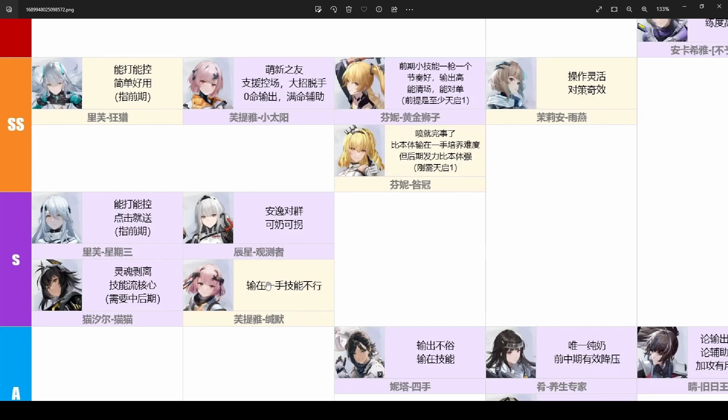Next on the S-tier is the five-star Fridia. I don't have her and she wasn't in the beta, so I don't have a clue what she does — I think she might be a shielder. It is pretty odd to see her five-star version lower than her four-star version; maybe the five-star version doesn't have as much utility, but it is interesting to see a five-star character in a lower tier than the four-star version.